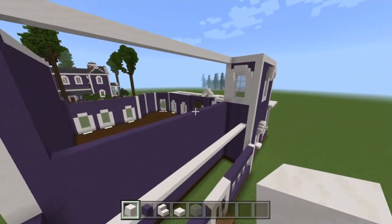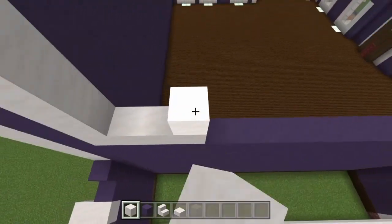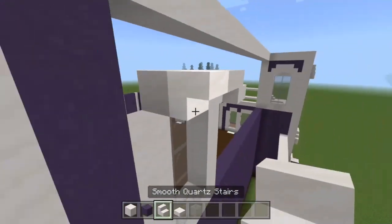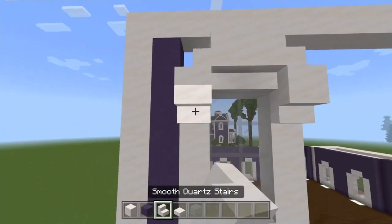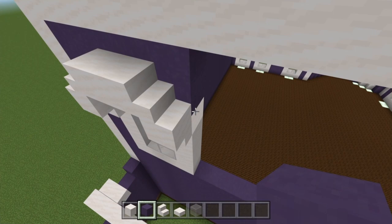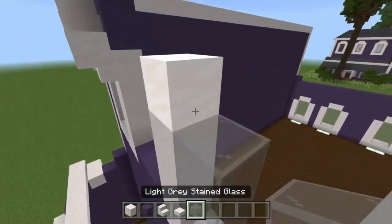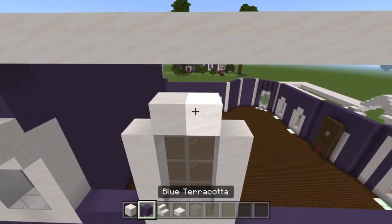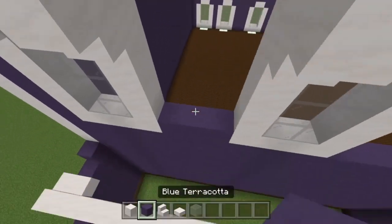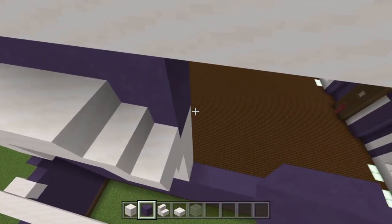We know this is the base of the house and the roof is going to go on top of this quartz structure. So back to windows — we're going to build ourselves another window here: 1, 2, 3, 4, 5 — two layers — 1, 2, 3, 4, 5. Glass in here, quartz up top, upside-down stairs, normal stairs on the backs of those, slabs, and upside-down quartz stairs on those ones. Remember to fill in your blue terracotta behind this. Then we'll leave a gap of three — 1, 2, 3 — and another window goes here.